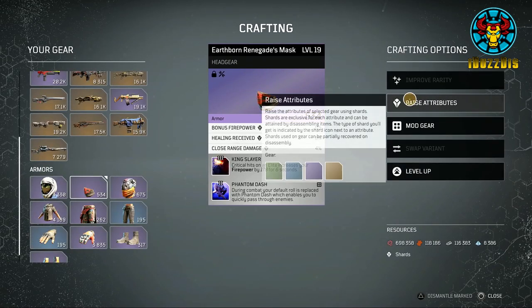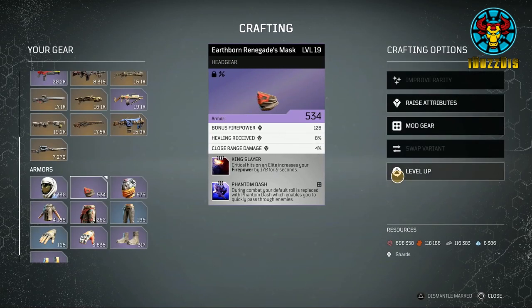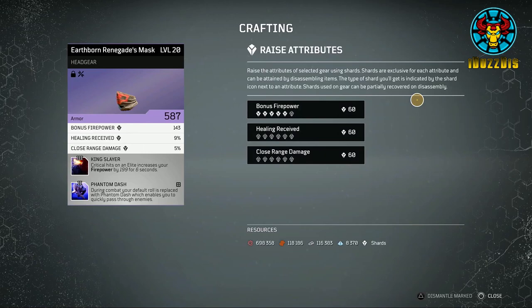Also, this goes the same for raising the attributes — if you raise the attributes before leveling the item to your max level, it will reset and you will have to raise the attributes again. So the order of upgrading should be as follows: level up the item to your current max level, improve the rarity of the item, then raise its attributes. In short, always level your items to your current max level before upgrading anything else.